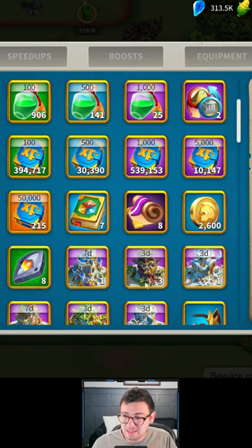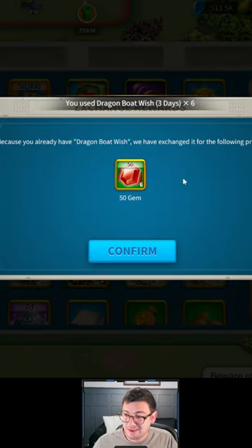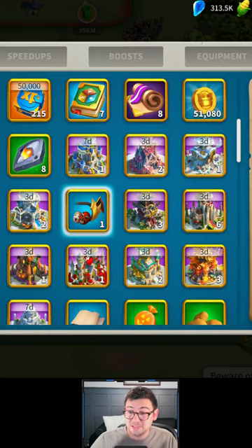If you have a city theme that is permanent and you've already earned it, what you can actually do is you can come into your other tab, grab your temporary city theme and use those and you'll get some sweet gems for them. So get using them up and hopefully I saved you some money.